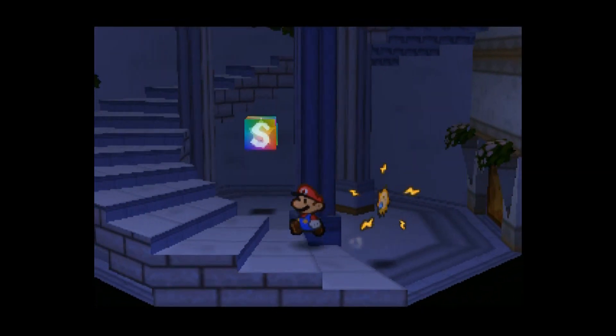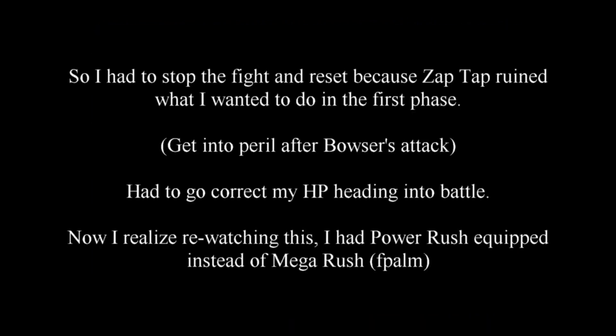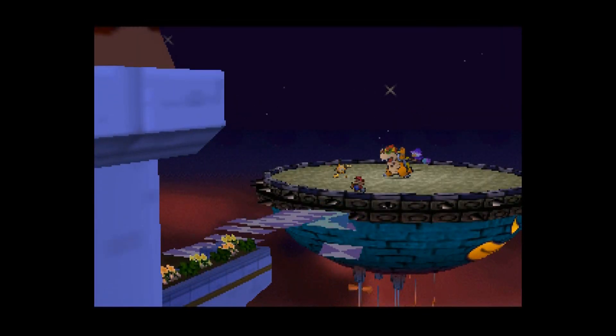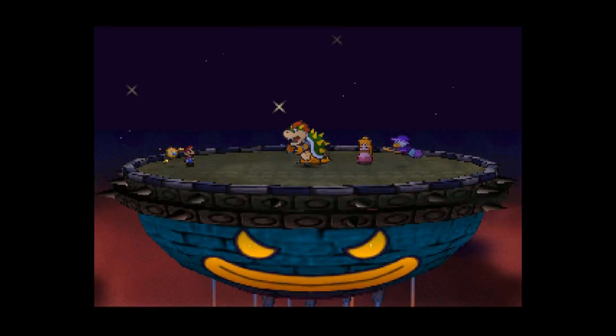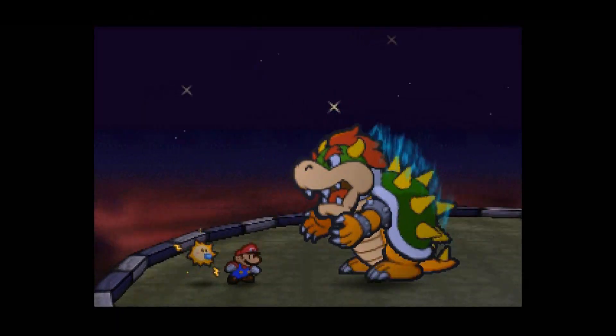So here we are again with Paper Mario Master Quest Double Pain, and it is time to fight Final Bowser. Let's try this again and hope he does that same attack, because I don't think the stomp attack — the jump attack Bowser does — I don't think that does 16 damage. I think that does less. So I need him to do that one specific attack.